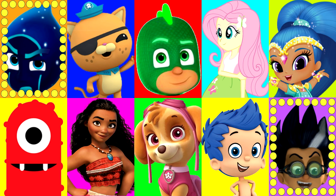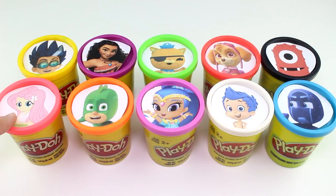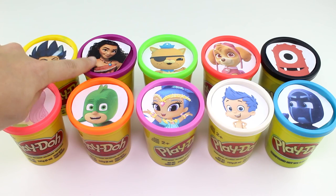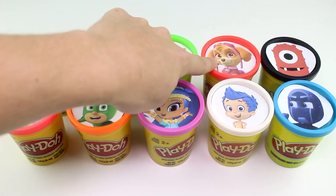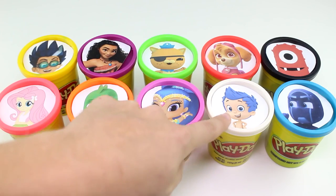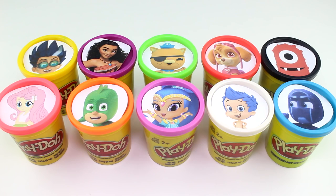Before we start playing, let's go ahead and meet the characters: Romeo, Fluttershy, Moana, Gekko, Quasi, Shine, Skye, Gil, Muno, and Night Ninja. Do you guys think we can beat the evil villains? I think we can. Let's get started.